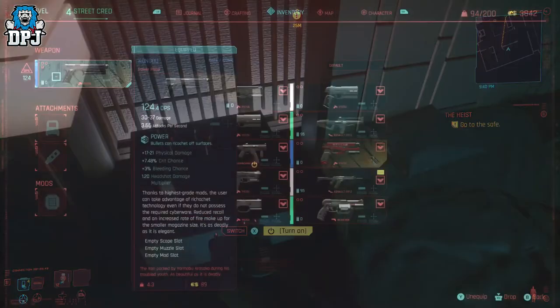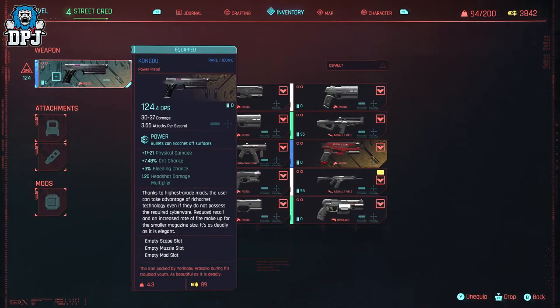This pistol is actually a very decent one. I've already covered another iconic weapon — the Chaos — which I used a ton, and I can say that although the Kongo doesn't shoot as quickly nor has the advantage of being a tech charge weapon, it still hits harder, has more DPS, and is way more accurate in my opinion. With its 124.4 damage per second it's pretty good, and as a power weapon its bullets ricochet off walls.